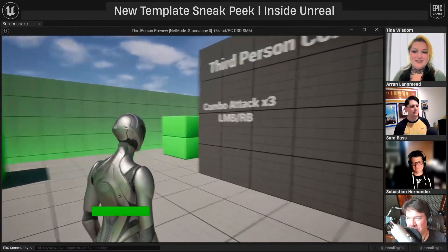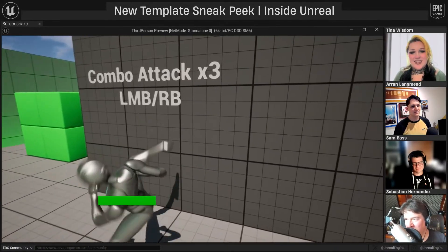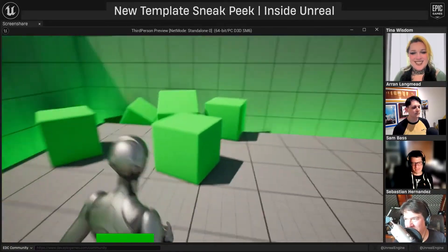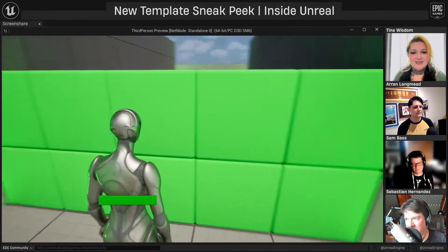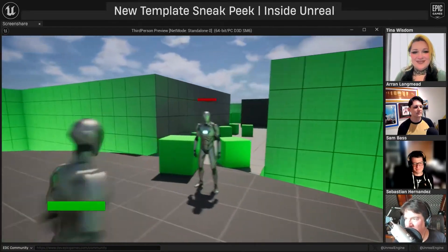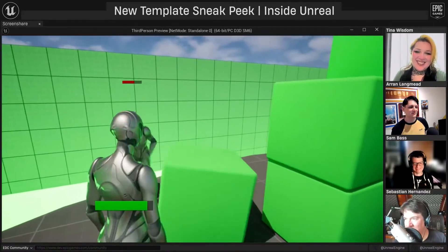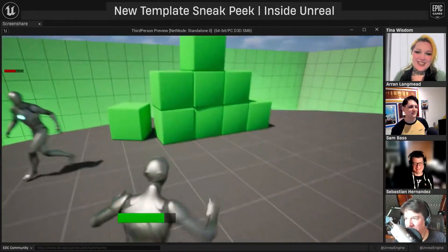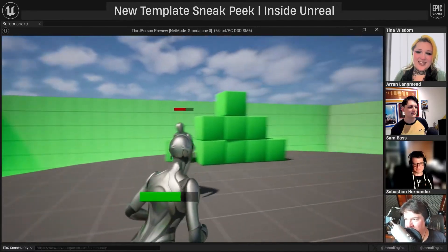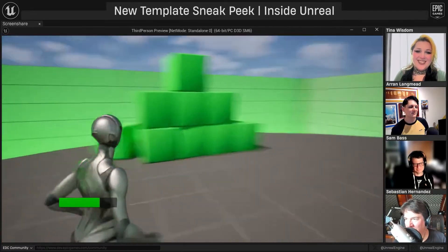The last template showcased is the third-person combat template — an over-the-shoulder combat game featuring a charge-up punch system and basic physics interaction so you can punch through boxes. There's an arena where you fight AI NPCs set up through State Trees, with damage, health bars, hit reactions, physics ragdoll, and particle effects. Enemy spawners keep generating new enemies continuously, and if you fall out of the arena there's a damage and respawn system.